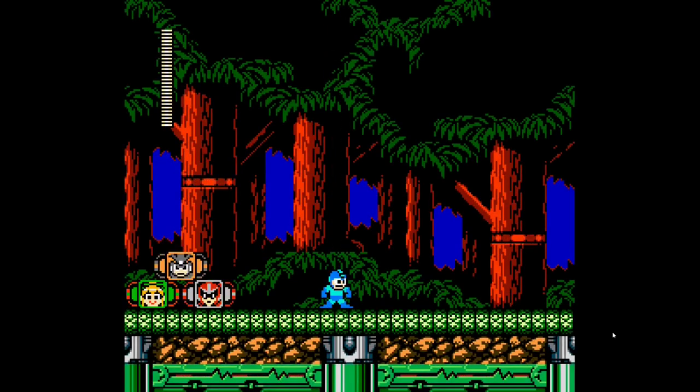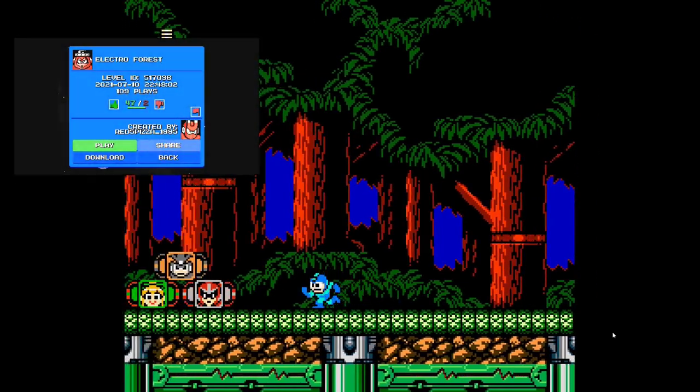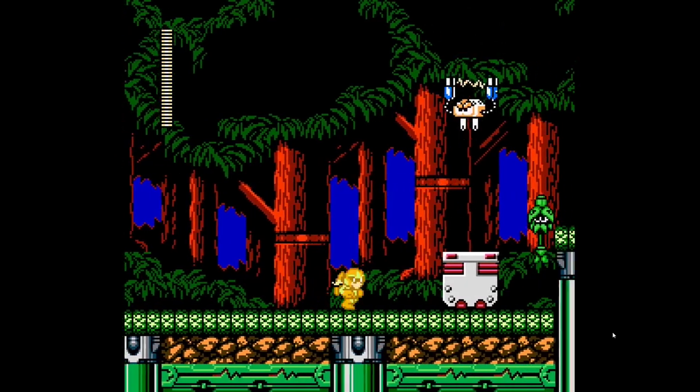Welcome back to more Mega Man Maker. We're playing through a level by Red Pizza called the Electro Forest. I booted up the stage but I wanted to redo the intro. We have a choice of characters — I think we're just gonna pick Protoman here.